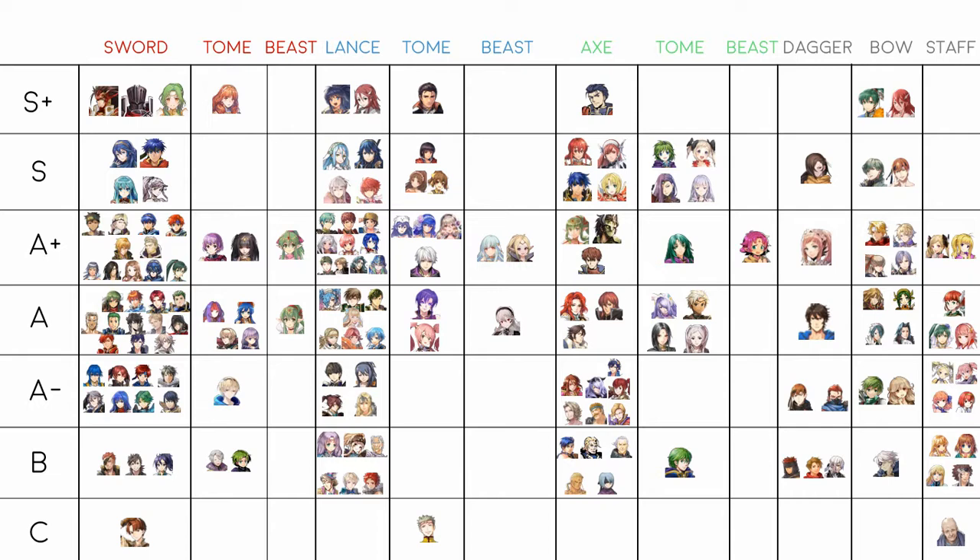C tier units normally require you to build an entire team around them, or they require so much work that you have to ask yourself if it's worth it. That said, don't take this as meaning you should only use S+ units. In team-based games, if you're using a C tier unit you'll probably want higher tier units to support them, whereas if you're already using three S tier units you can probably get away with a B tier unit.